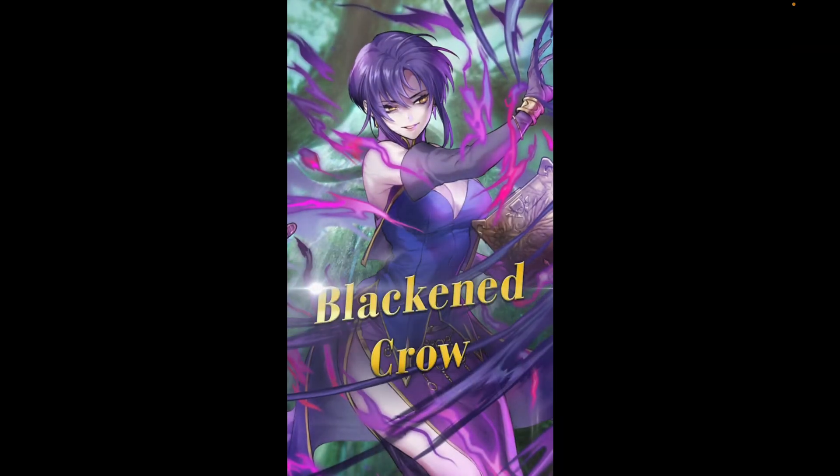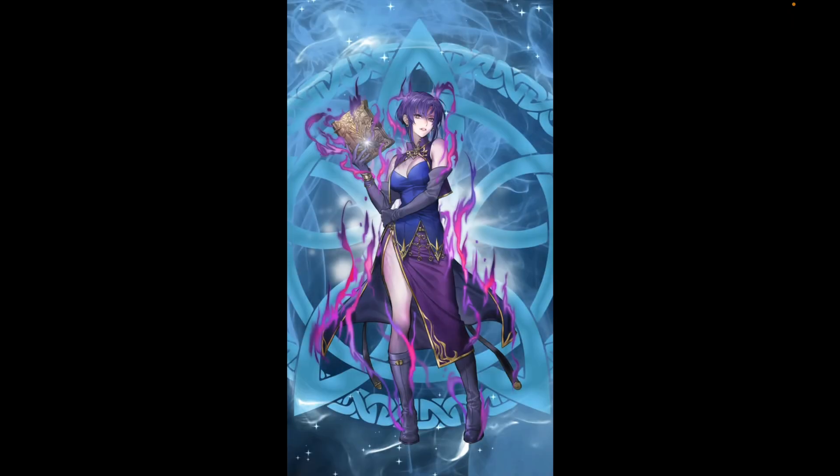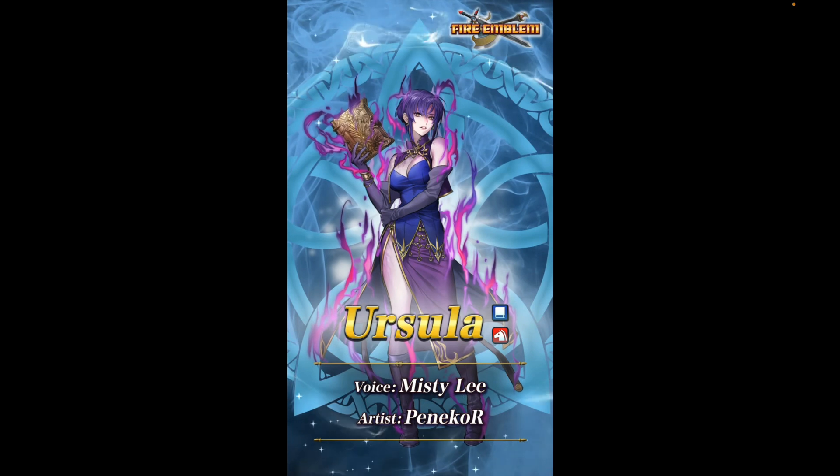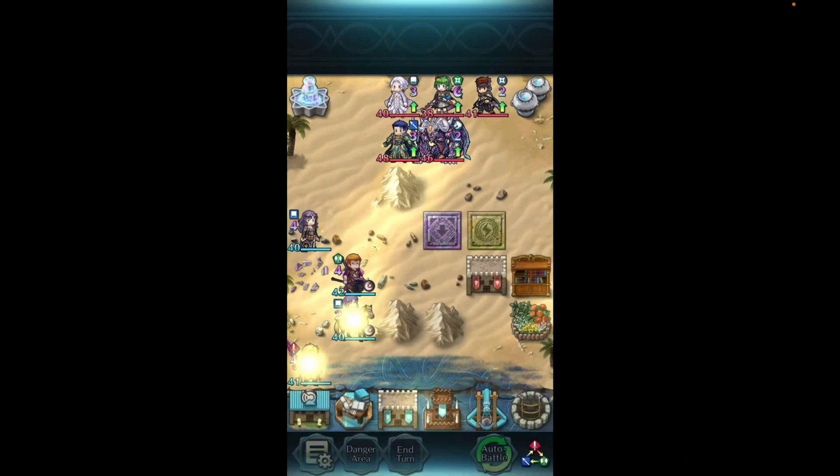The next character is Black and Crow Ursula. I like Ursula, but it's a little crazy how many alts she gets compared to other Black Fang members. She got one last year on the Cadenal Banner too. This Ursula is a blue tome cavalier, just like her base version and her GHB version — and she is definitely no joke.